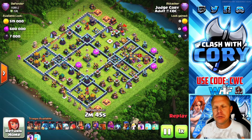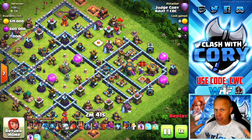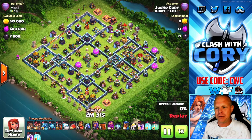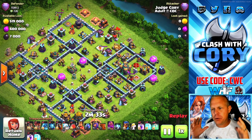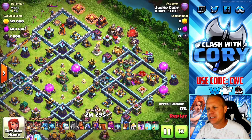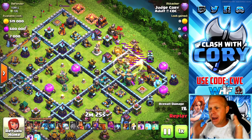Today we're taking a look at using electro dragons at town hall 14. I like to pair electro dragons with a blizzard opener. Make sure you hit that like button, subscribe to the channel, and use code CWC before you buy anything in game. Watch this video till the end because I'm going to be doing a war attack and giving you tips and hints throughout every single one of these replays.